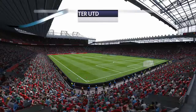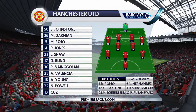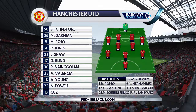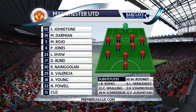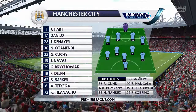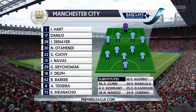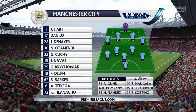Should be interesting. Powell, Young, Valencia, Nangolan, Blinn, Shaw, Jones, Rojo, Darmian — and an interesting choice as Johnstone will be minding the goal. A 4-4-1-1 for City: Harkson in goal, Ian Hancho, Teixeira up top. Barker, Delph, Krychowiak, Navas, Klichy, Otamendi, Denayer, and Danilo.